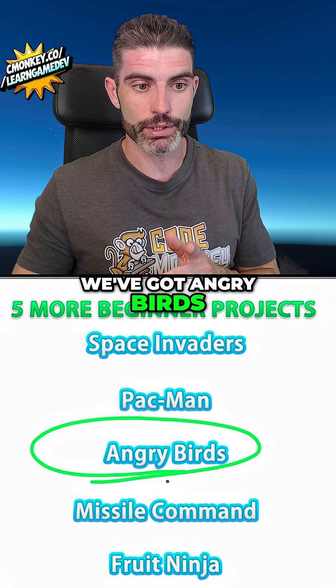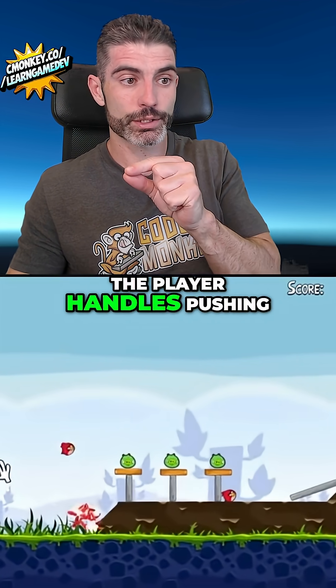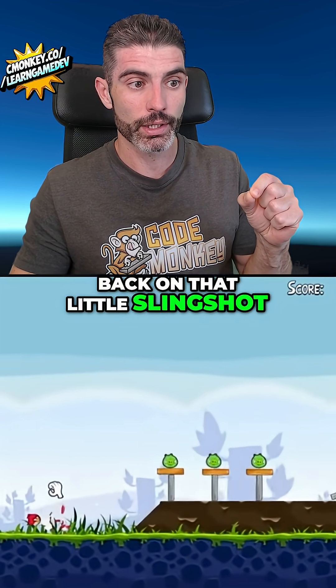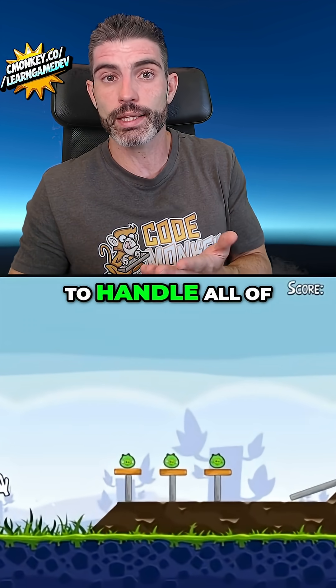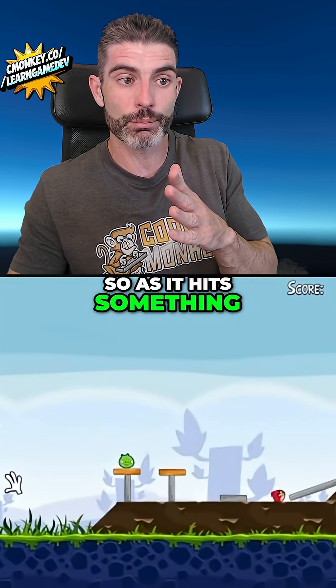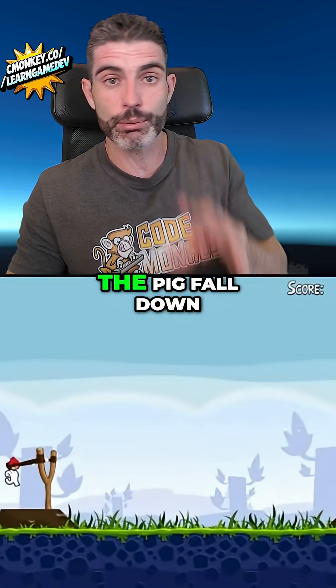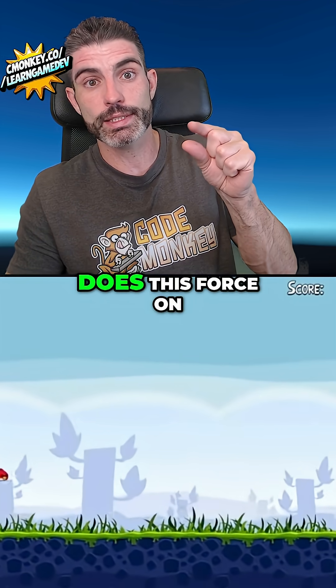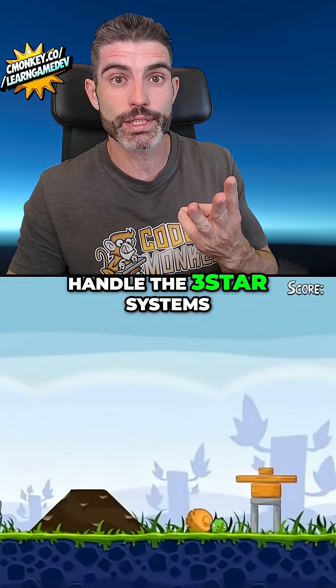Next up, you've got Angry Birds. If you want to learn about physics, this is a great little game to clone. The player handles pulling back on the slingshot, and as they throw, it should apply physics to the bird — the bird should fly along with physics, and then you've got to handle all the physics interactions. As it hits something, it should either destroy the pig completely, or maybe just deal damage and let the pig fall down. You've got to handle whether the force on the pig is enough to destroy it or not, then the three-star system and so on.